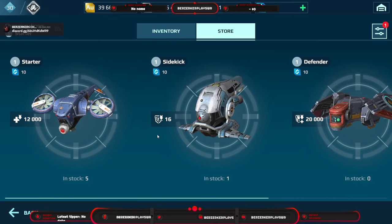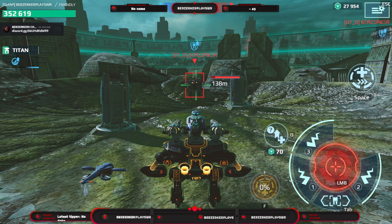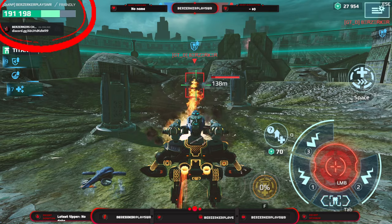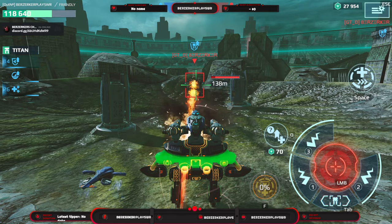Starting with the Starter drone — easy peasy. It's a mild damage fix: whenever you take more than 70,000 damage within five seconds, it will repair a portion of the durability, and it happens every five seconds.